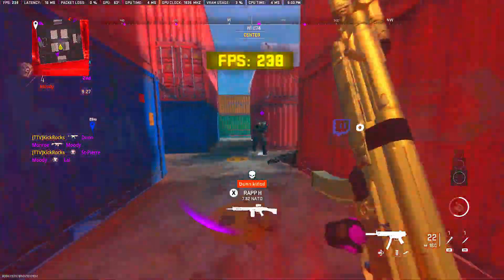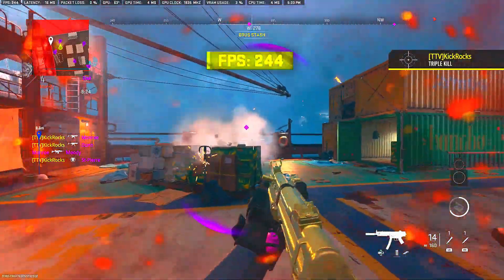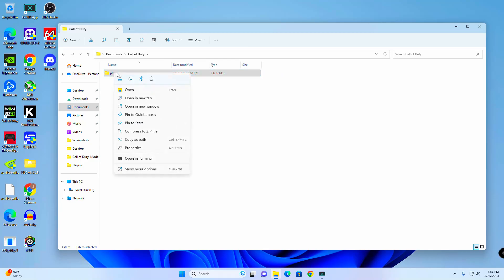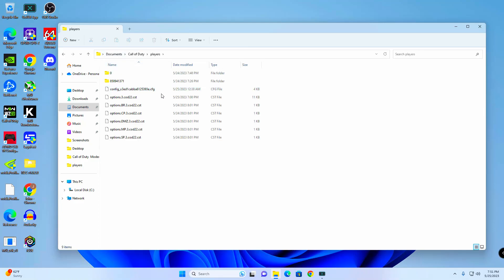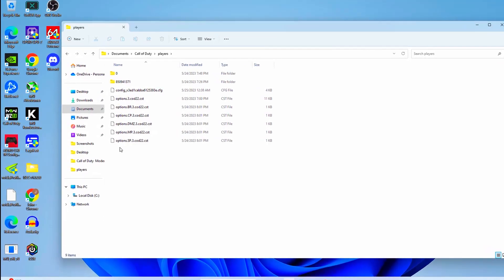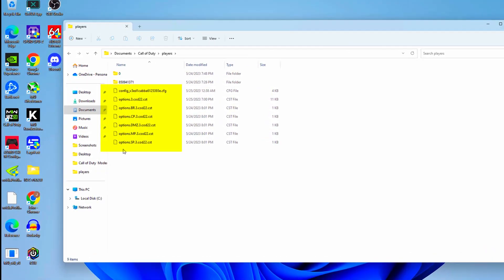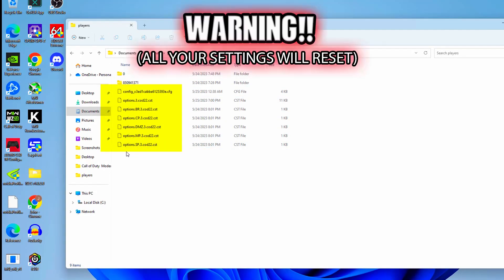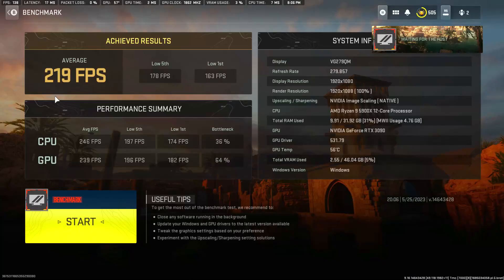After doing some research I read a comment on Doug's video where someone said the easiest solution is to completely delete the Players folder, empty the recycling bin, and then when you load the game back up it will automatically generate only the newest configuration files. After trying it, I opened up the newly generated Players folder and found only the cod22 files were there — all of the cod.hq files were gone, which surprised me since the cod.hq files are supposed to be newer.